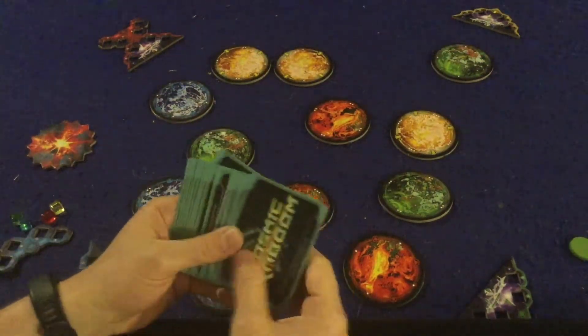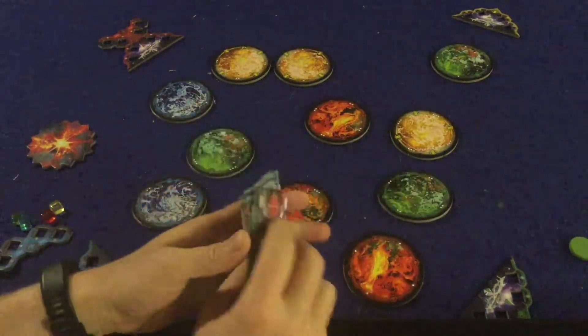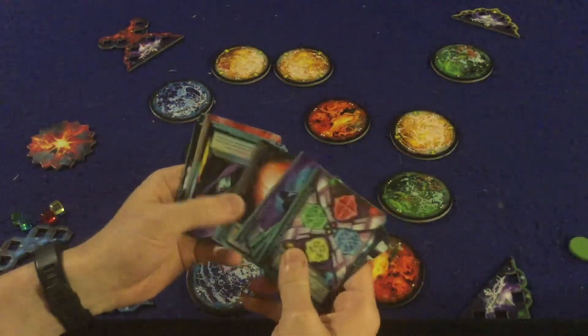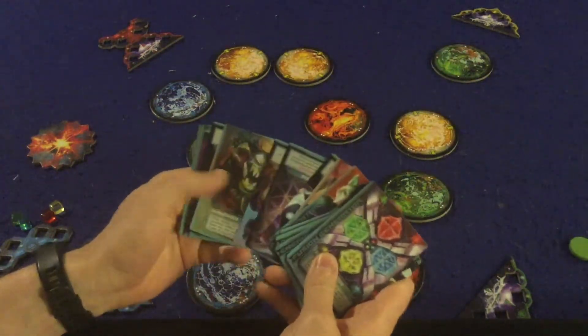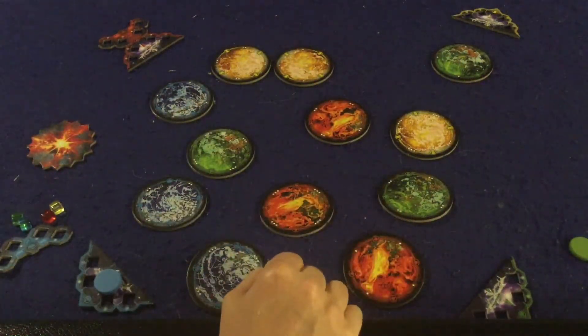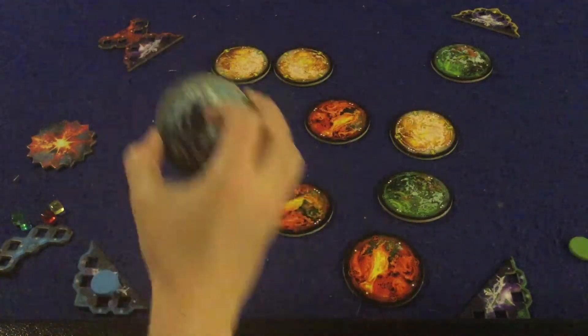Each player also gets two Cosmic Kaboom cards and picks one to keep. These cards have really different special abilities that you can use throughout the game. Most of them are one-time use, but we'll go over some of those later once you know more about how the game is played.